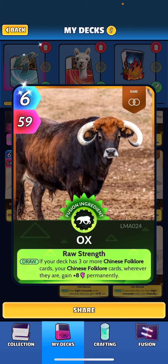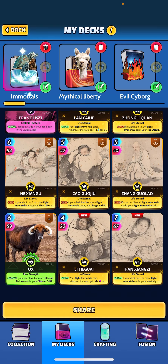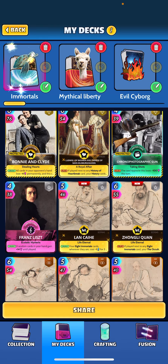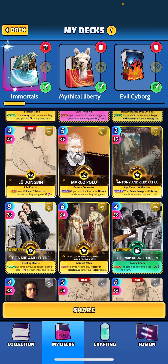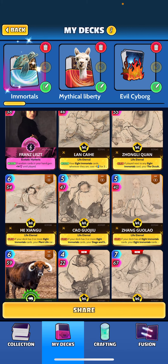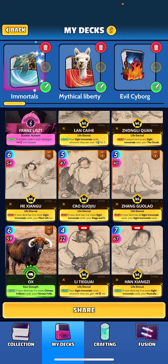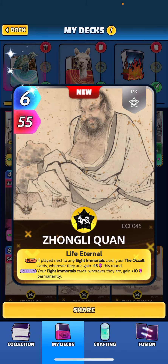Let's finish up with this card: Ox. When drawn, if your deck has three or more Chinese folklore cards, they wherever they are gain plus eight permanently — another permanent buff. All these immortal cards are Chinese folklore, so we've got all eight getting a nice buff. Basically another 64 power every time we draw this card permanently, so that's pretty good.